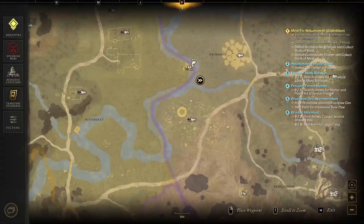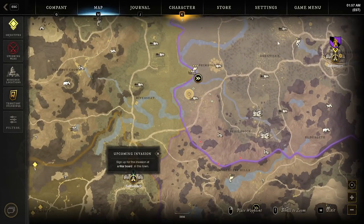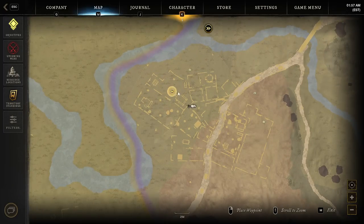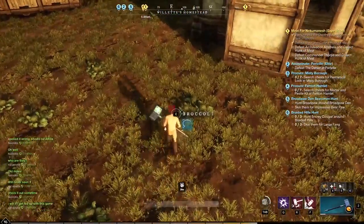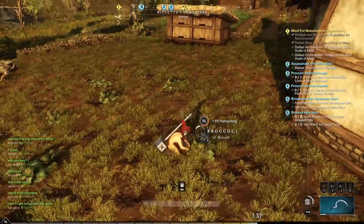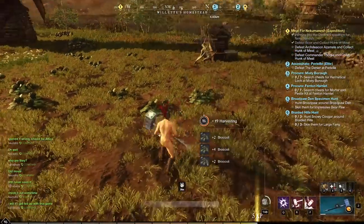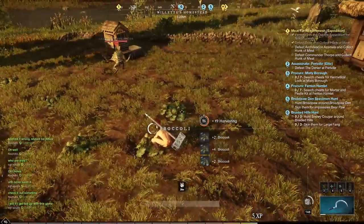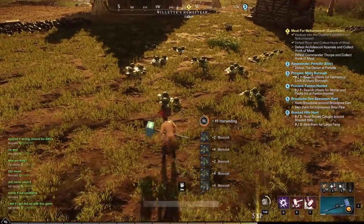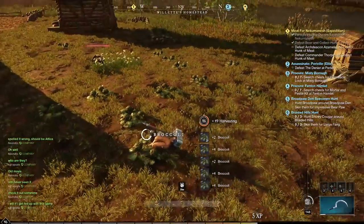Now a big money maker: broccoli. We're at the third area now - went to Grenville and now we're at Willits Homestead. In this backyard there is so much broccoli. Broccoli can sell for a ton because it's a tier 4 item, and everyone making high-level food is probably going to need some. It goes anywhere from 3 to 7 gold a pop and we just got 14 of them - so it's a little over 100 gold just from that.